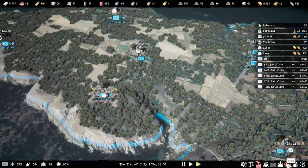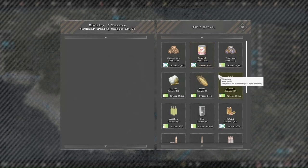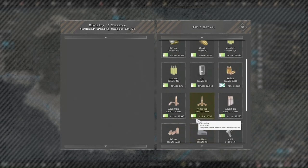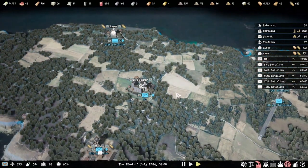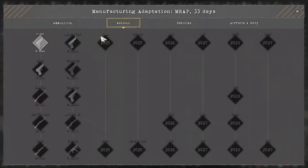You can also increase stability by having canned food and alcohol — I wouldn't say you necessarily need those that fast, to be honest, but you can if you want. You know, give your soldiers a treat. There's our first part of the vehicles done, happy days.